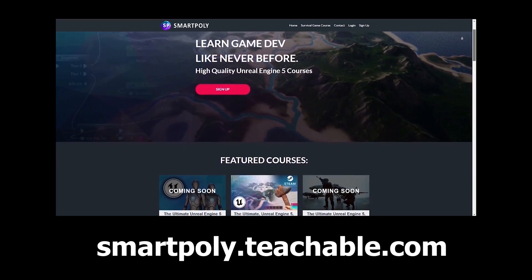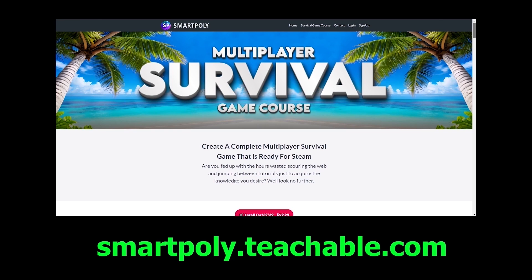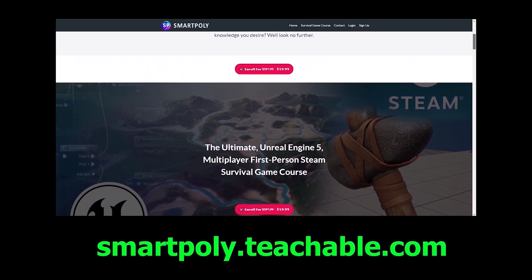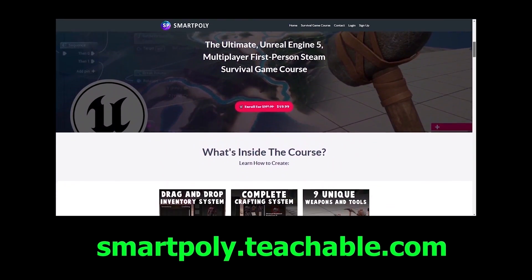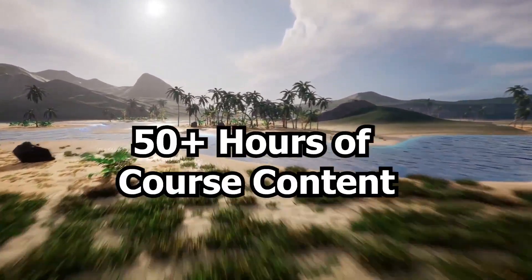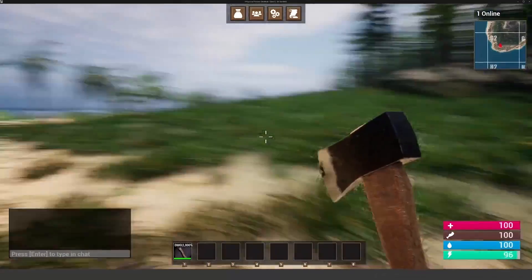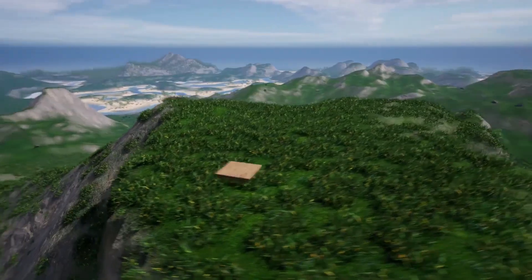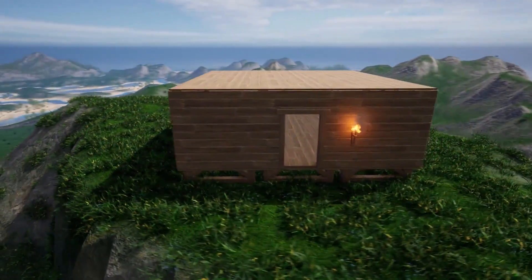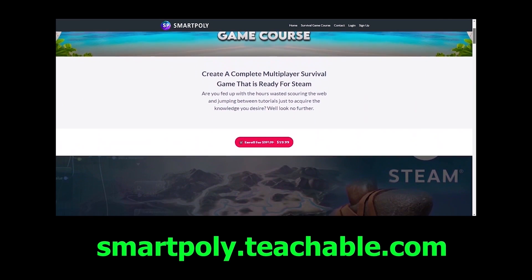Before we dive into the video, check out my courses on smartpoly.teachable.com. If you are interested in making games inside of Unreal Engine, I have a complete multiplayer survival game course which shows you step-by-step how to create a multiplayer survival game. I'm going to be remastering this course in Unreal Engine 5.4 and adding new features like controller input support, first and third person mode, and so much more. So if you haven't picked the course up yet, I highly recommend you do.